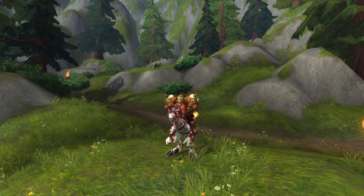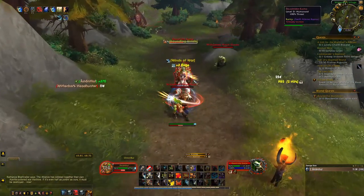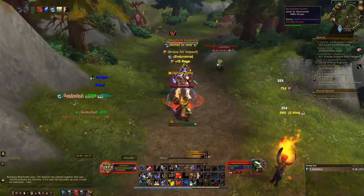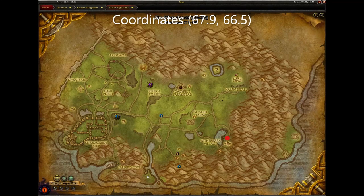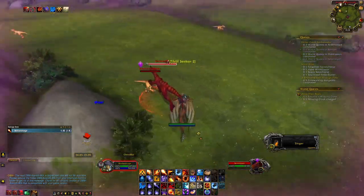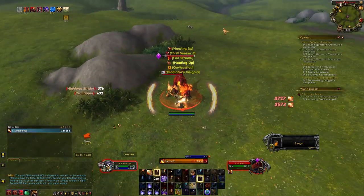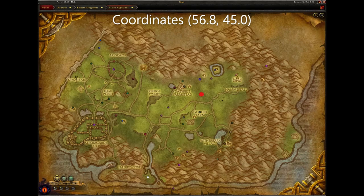Next is the Swift Albino Raptor. To get this mount you can have either faction have the Arathi Basin Warfront active. You then will need to head to this location and kill the rare Beastrider Kama — he will have about a 5% chance to drop the mount. Next is Skull Ripper. To get this mount you can have either faction have the Arathi Basin Warfront active. You then will need to head to this location and kill the rare Skull Ripper — she will have about a 6% chance to drop the mount.